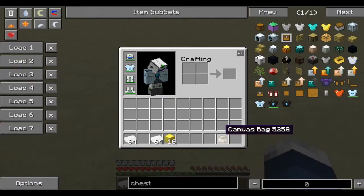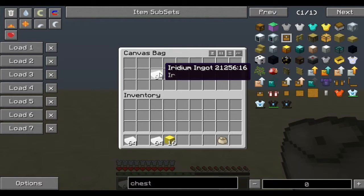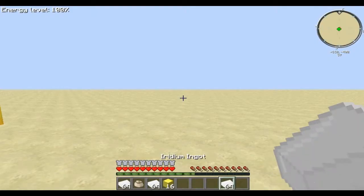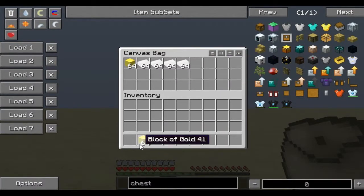You can do this with the canvas bag in whichever spot in your hotbar. Let's say slot eight — I'll take the iridium, hover over it, press eight, and it went there. Now I have three stacks. You can do the same with blocks of gold — hover over it, press four, do that, press two, do that. It's really fast and easy.